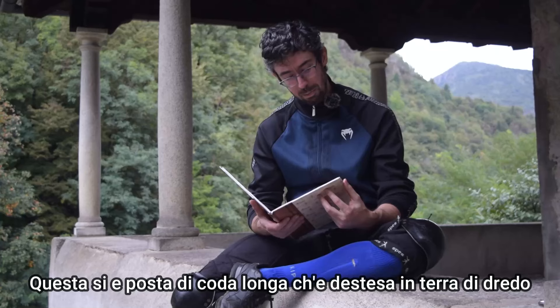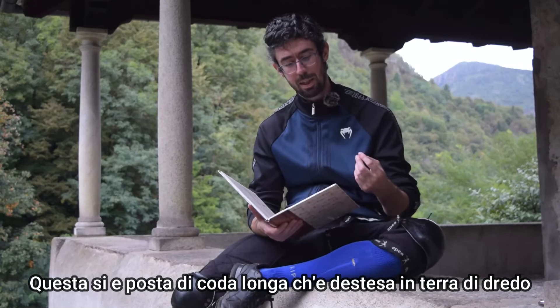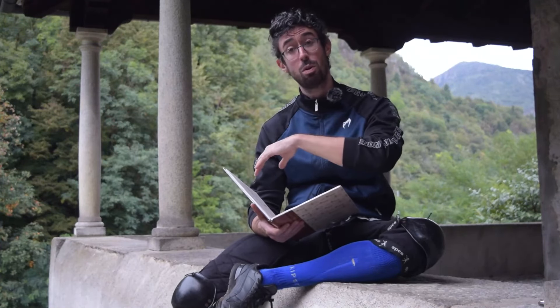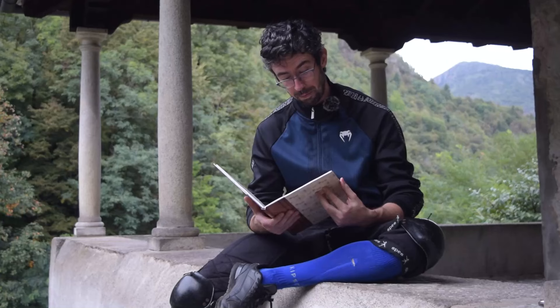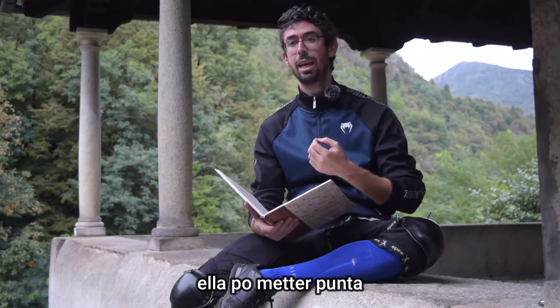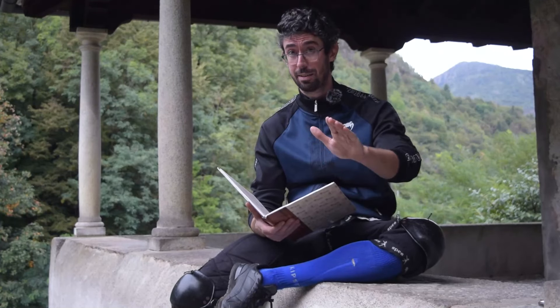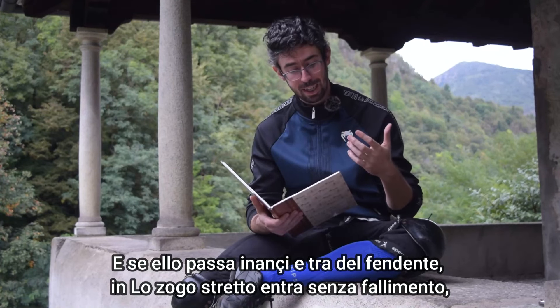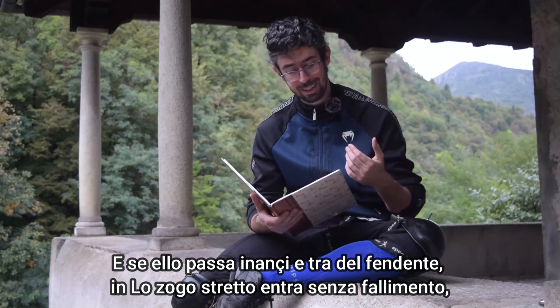Let's now give a look to the glossary itself of Posta di Coda Longa and I will translate it. So: 'Questa si è Posta di Coda Longa che è destesa in terra di Dredo' — this is the Posta of Coda Longa, which is extended toward the ground backward — he is basically explaining how you are positioned with your sword. 'Ella può metter punta' — she can deliver thrusts. 'E denanzi può covrir e ferire' — and forward she can cover and strike. 'E se ella passa innanzi e entra del fendente, in lo zogo stretto entra senza fallimento.'